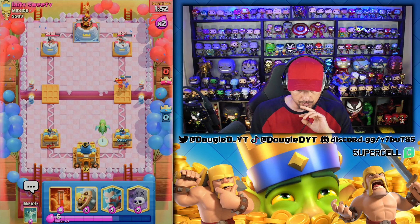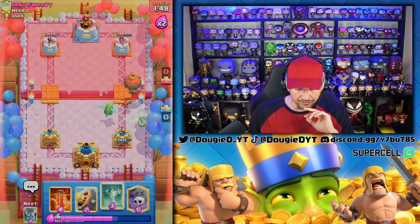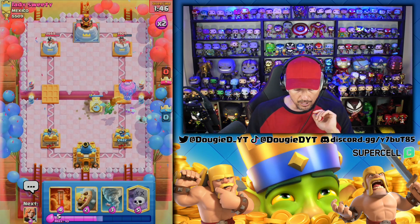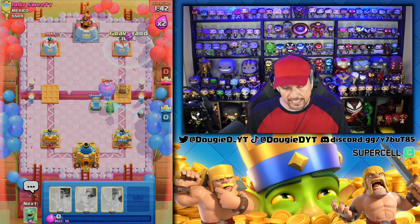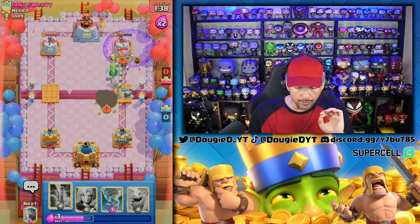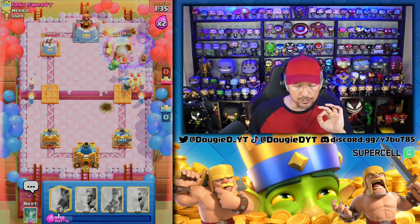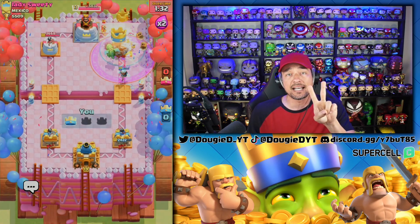Ladies and gentlemen, I made him use the Fireball — that way I don't want to go Graveyard yet, that would have been too aggressive. He would have been able to shut that down and I wouldn't have had any Elixir to defend. But we'll go aggressive right now so he cannot support that Balloon in any way. We're going to go ahead and poison this as well. He goes in with the Lumberjack — we've got Baby Dragon doing some work. That is a lot of damage and that's going to be GGs.